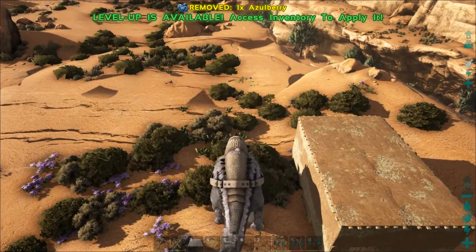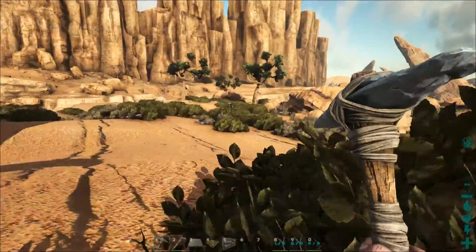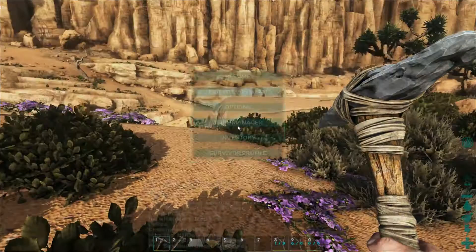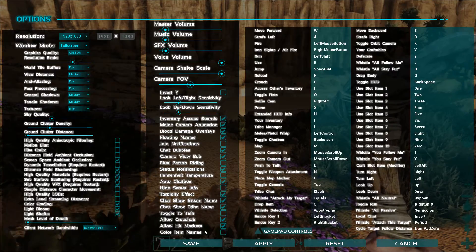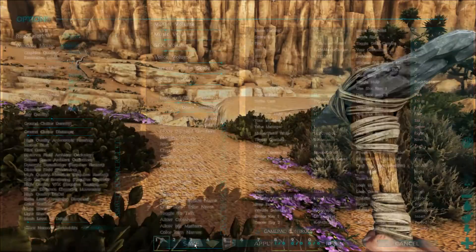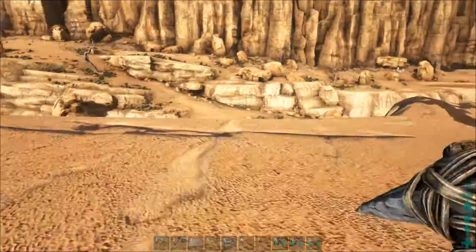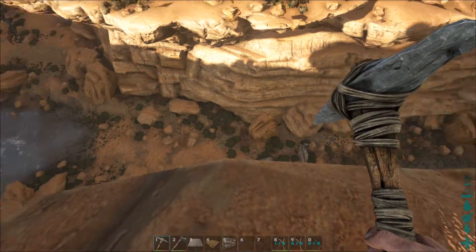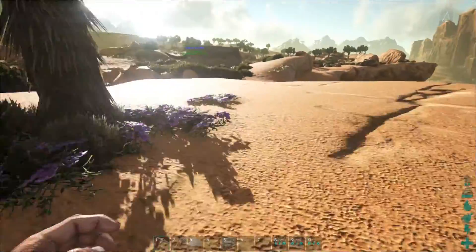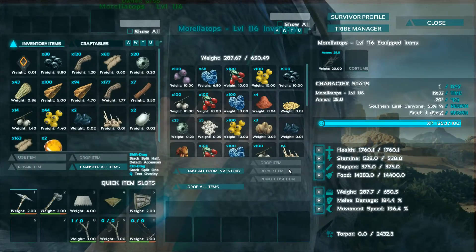That's what we're going to do today — we're going to get some metal. Something I am desperately needing because I am already level 34. I didn't think I was that high of a level. I'm level 34 and I don't have any metal yet. Usually if you were on a normal server, you would be decked out by now — you'd have a metal base and everything. I think that's around level 35. I pumped up the stats a little bit, so we don't have that.